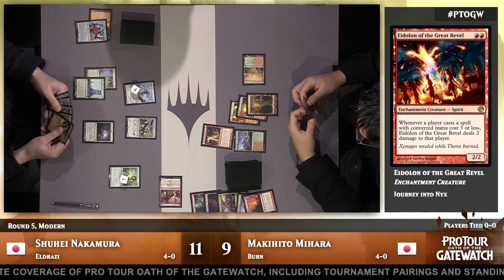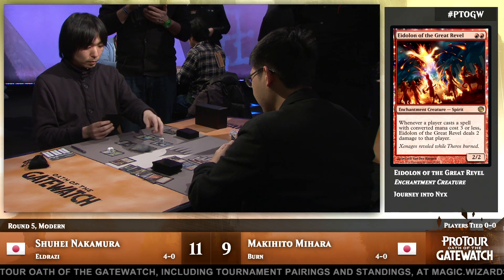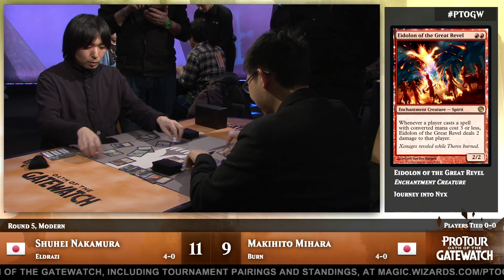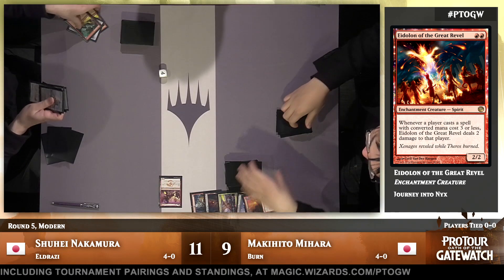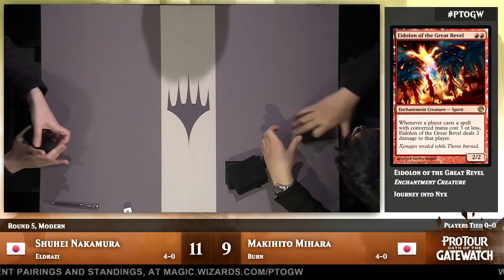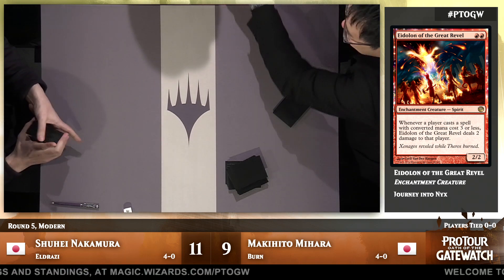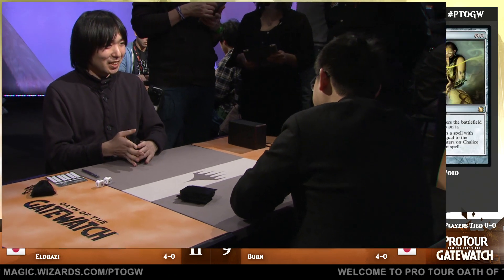One of the big talks before this tournament was about how very aggressive decks would be well positioned in the field. We don't know whether or not Shuhei Nakamura knew anything about what Mahara was going to be playing, but he was quite happy to fire off a Chalice for one because he knows how good it is in the Modern format in general. We'll be able to show you some more Magic very shortly.